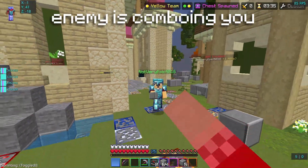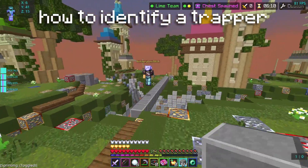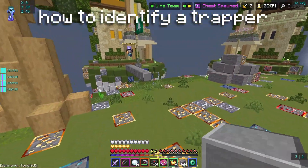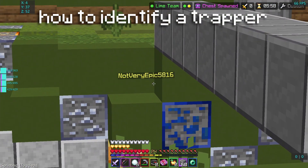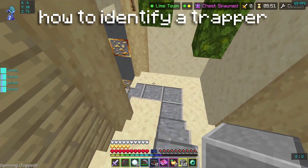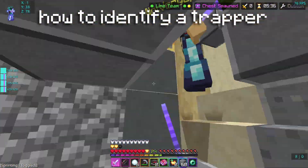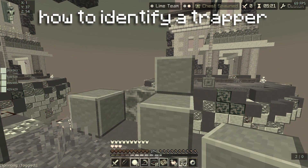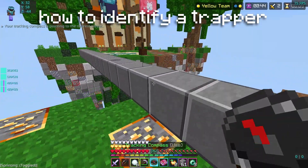This scenario shows how to identify a trapper. The first sign is when they just hit you and run away, especially if they're running toward their island for no reason. You want to block the bridge so they can't escape too far. If you see them going down to their island or staying at a stationary spot, it most likely means they're trapping.